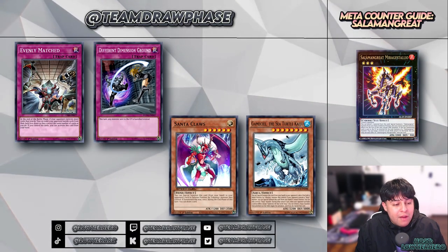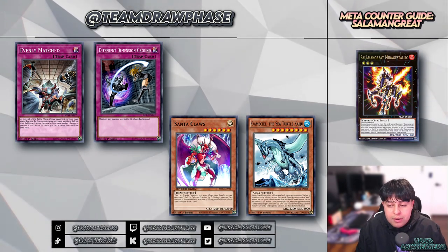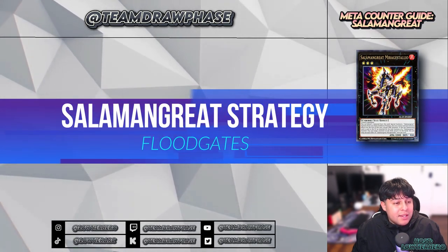The last board breaker on our list is Santa Claus and Kaijus. Kaijus and Santa Claus will literally shut off a lot of their back row and are the greatest way to get over pesky monsters like Access Code Talker.